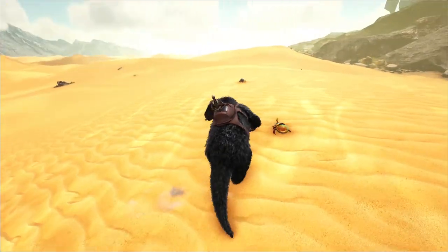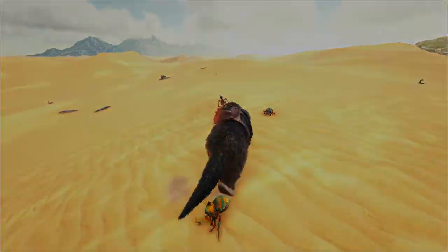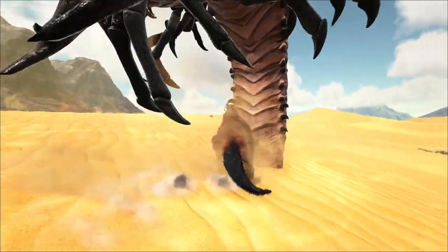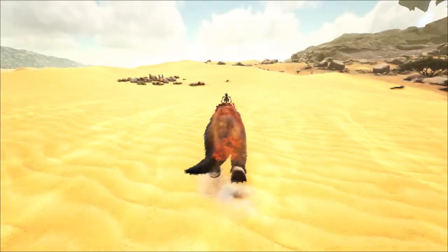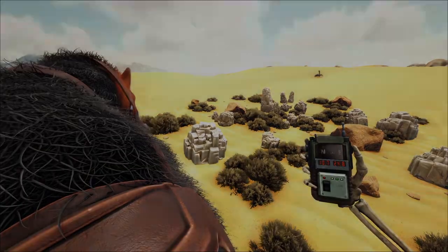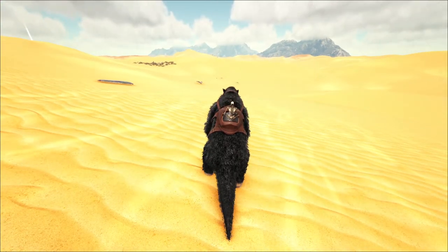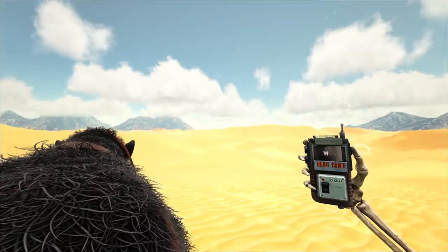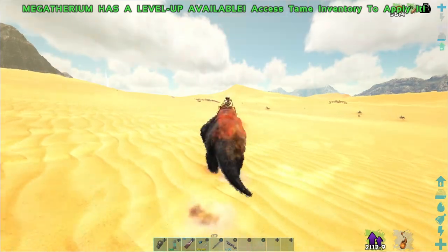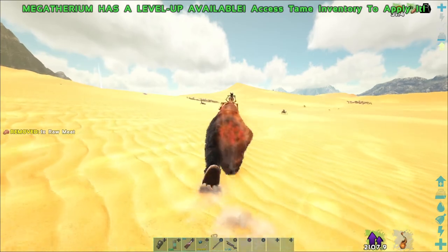If a death worm is at the spot you land, quickly kill a bug with the megatherium and then kill the death worm. We will be going in a circle or triangle between multiple points — running toward the blue obelisk, staying in the desert all the way to the salt pile at coordinates 10.7 and 24.8, then heading toward the world border to coordinates 9 and 23.8. From here, follow the border back toward the starting point; once parallel with it, head back over and continue this loop. Doing this loop allows us to re-render the area as we go.